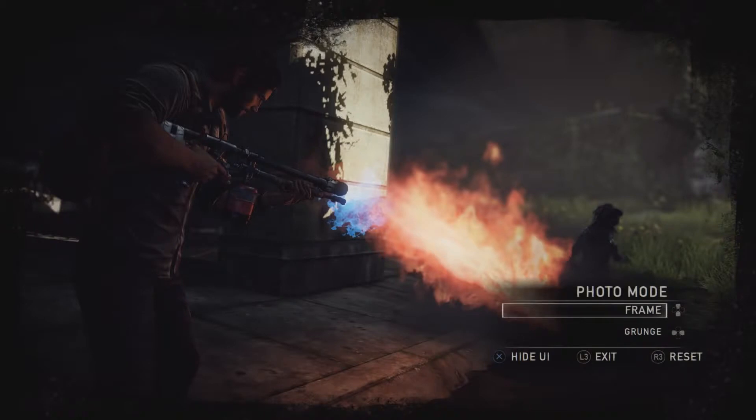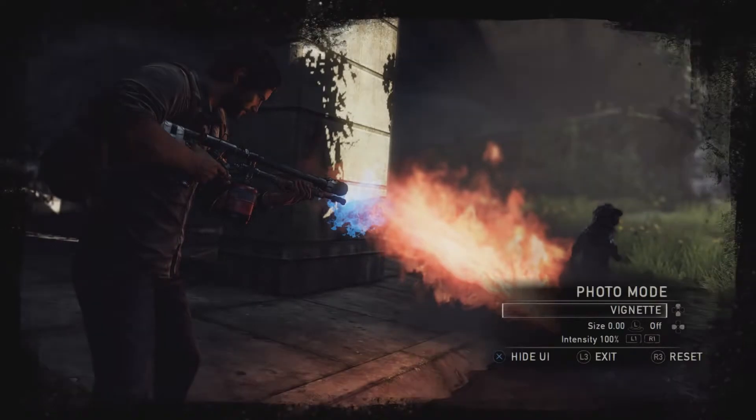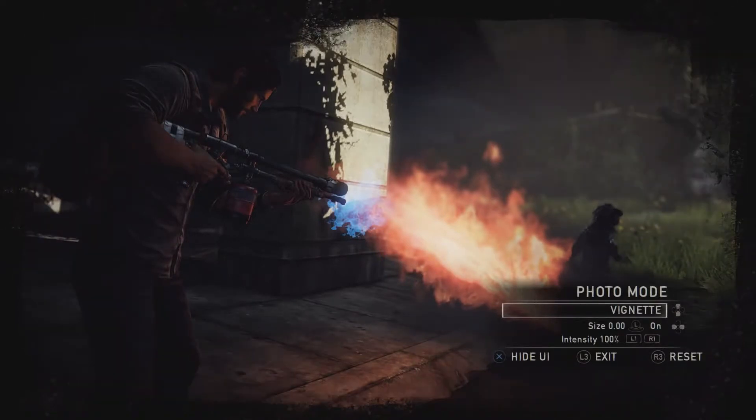In the Vignette menu, you can darken the corners of the image by toggling the vignette on and off with left and right on the D-pad. You can also set the size of the vignette with the left stick, as well as setting the intensity of the vignette with L1 and R1. You can add some grit to your shot by turning on Film Grain — just adjust the intensity of the effect in the Film Grain menu with L1 and R1.